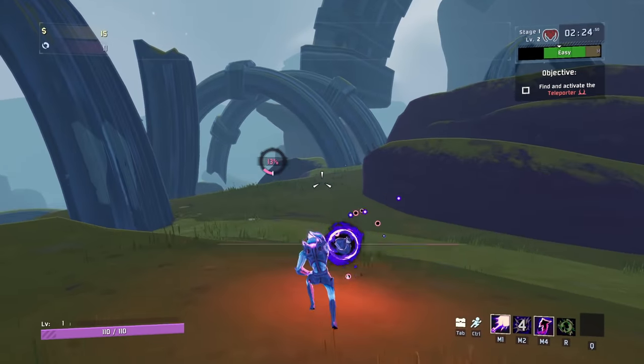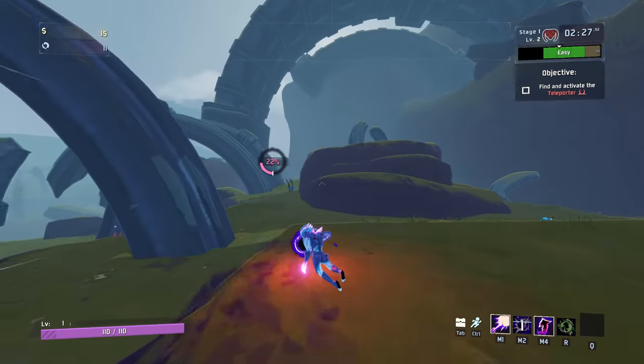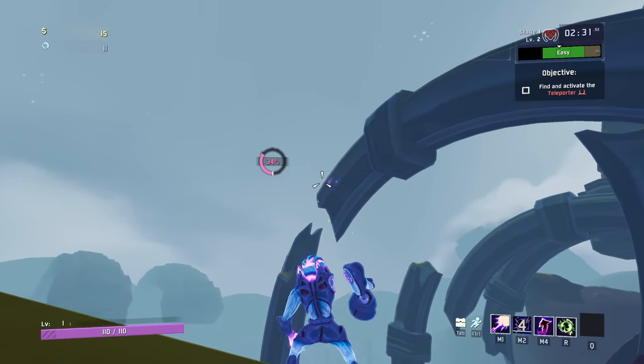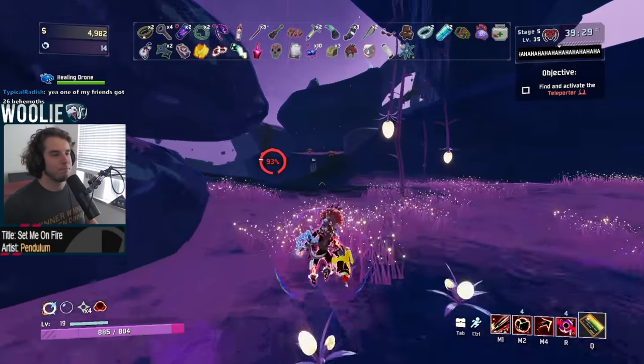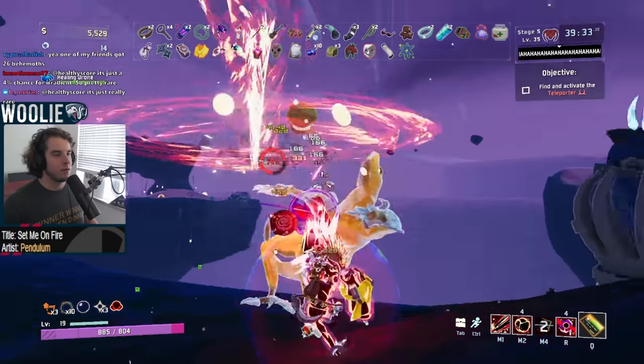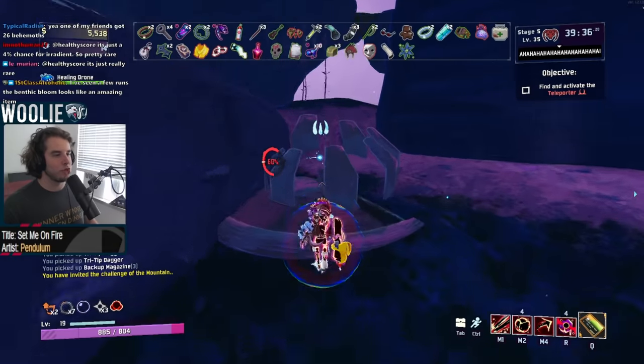By holding a fully charged bomb, you can release it and immediately follow it up with another one, provided you held it for at least the 4-second cooldown. Finally, the cooldowns of your abilities are separate between your two forms, meaning you can use a controlled bomb right before you transform and then immediately fire a corrupted one.